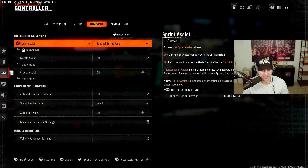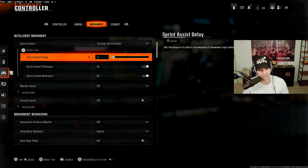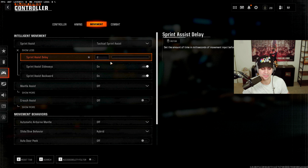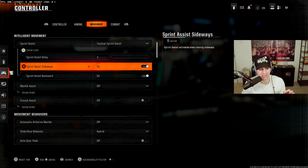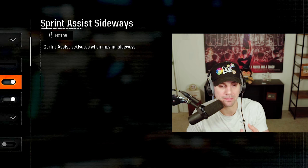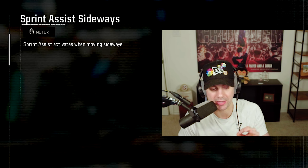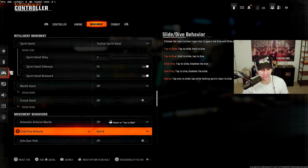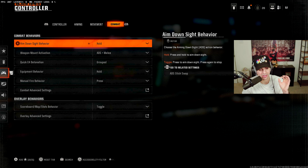For Tactical Sprint settings related to Omni Movement: set Tactical Sprint Assist to 0 (some say 1–2 helps slightly, but it's preference — anything from 0 to 3 works). You want the least sprint assist delay possible. I recommend Sprint Assist Sideways and Backwards turned on — it's very helpful for Omni Movement. Keep Mantle and Crouch Assist off, and set Slide/Dive Behavior to Hybrid, which makes Omni Movement much smoother.